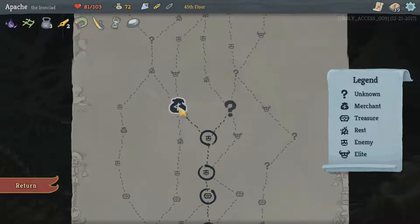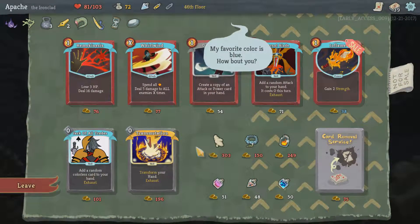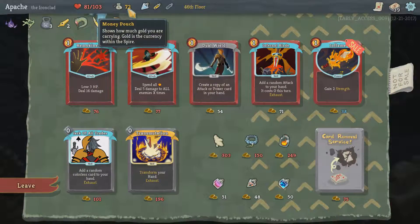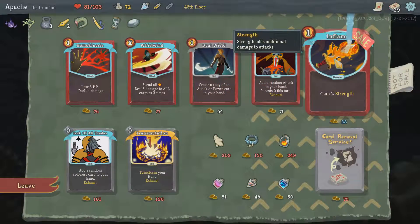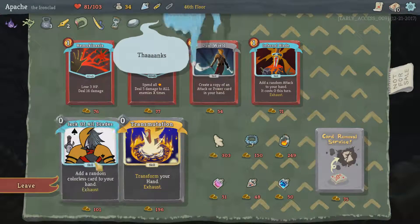And now we want the shop — we are okay for the big boss. Transform your hand and exhaust — that's nice. But we're on 72, only a few things we can get. Gain two strength — that is the obvious one to buy, and that is all of our money gone. Leave and proceed.